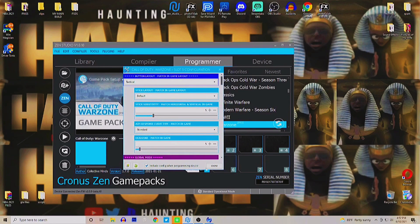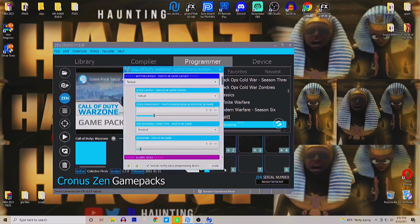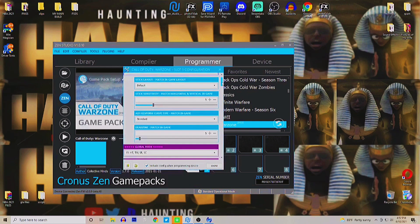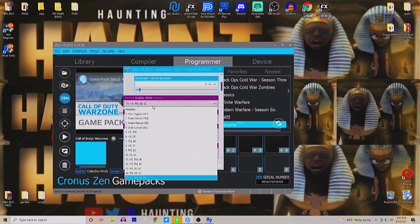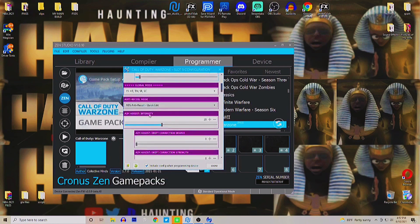From here you guys can open up your Warzone Pro Pack. If you don't know how to do that, click the little Zen icon on the left, click All, scroll to TC Warzone and drag it into a slot. Click the number and it'll open up the mod configurator. From here you guys can copy all the in-game settings to match the ones you got in-game. The only one you're gonna want to set specifically for your gun is the one that gives you options for all the different guns.